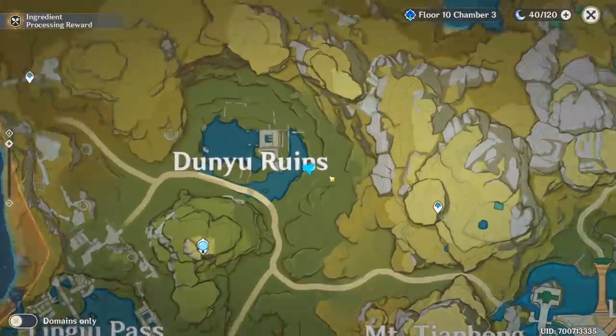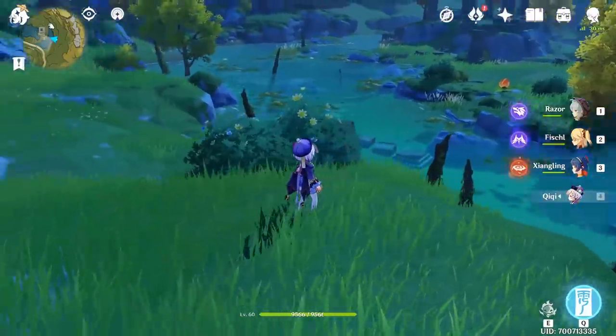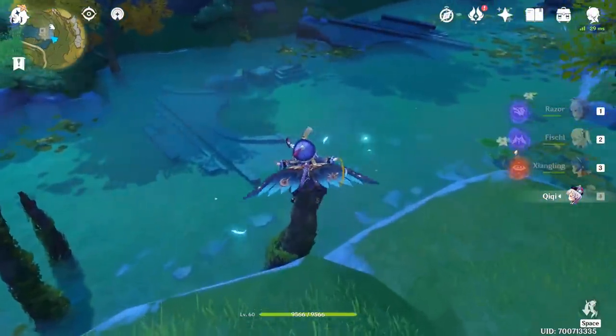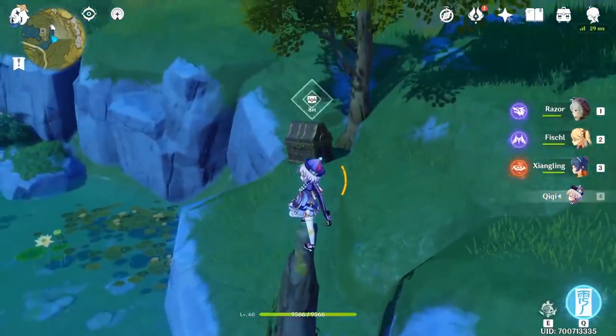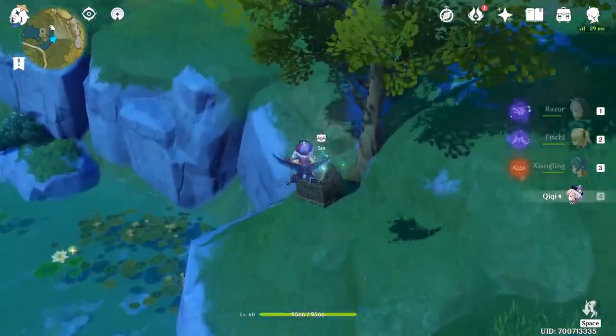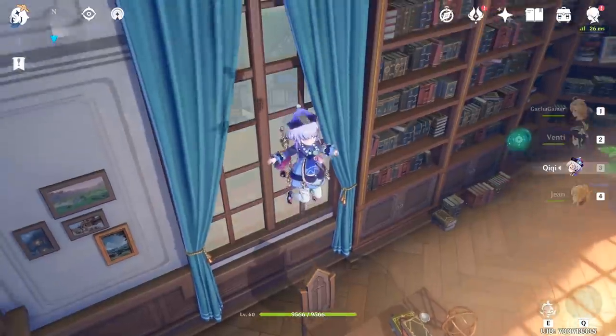Probably one of the strangest chests you will find in the game is by standing on a dead branch. You can locate this branch by visiting the Dunyu Ruins at this specific location. All you really need to do is jump on this branch and the chest will appear. There are definitely no hints about this chest whatsoever, so this can only mean that one brave player needs to volunteer and stand on every single thing in the game.